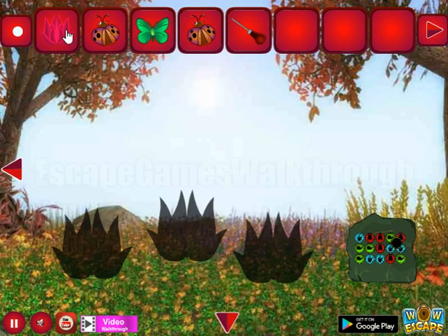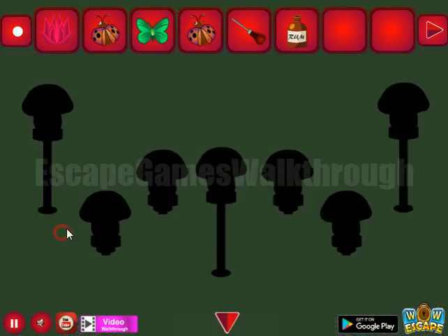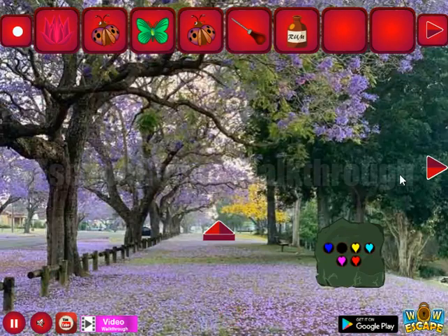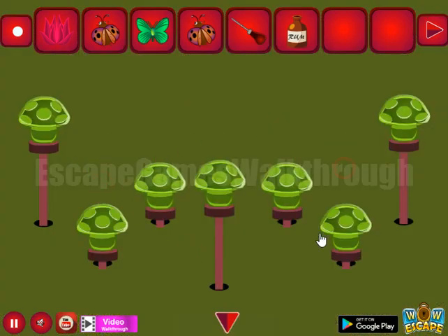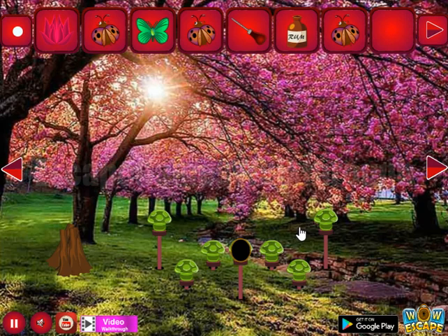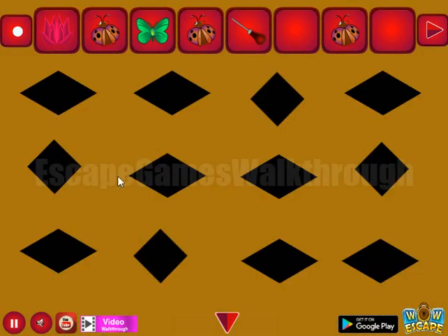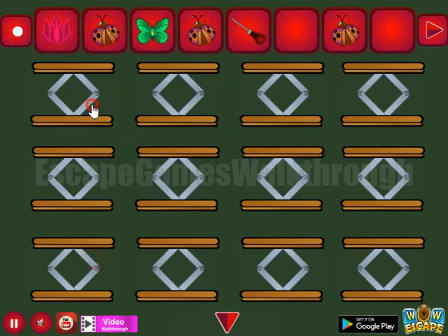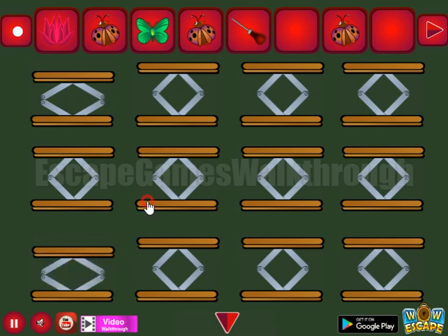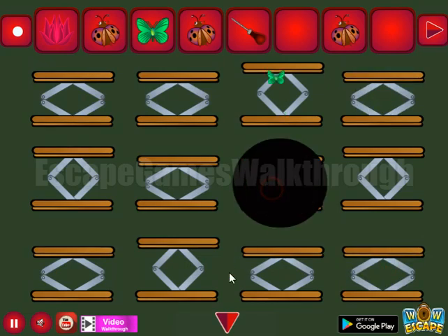Second butterfly, then a place for the flower, another flower. And the next hint: big and small sizes of these poles. Here they are, so let's set them small, small — and these two are also small. Next we have to pull around here to get the hint of rhombuses. We have to use this hint on this place and push these rhombuses accordingly. And we've got one more butterfly.